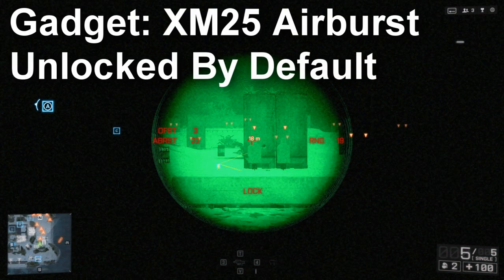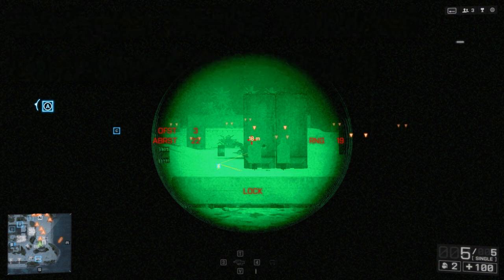Moving on to the XM25 airburst — I'll pause the video so we can take a look at how this gadget looks when you zoom in. It has an infrared scope with a green haze that you can't change. What's really important are the three readings on the right side of the screen: RNG stands for range, your distance in meters to your nearest target, and it changes as you move your crosshairs.